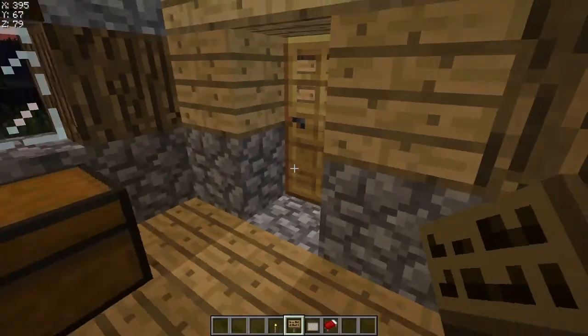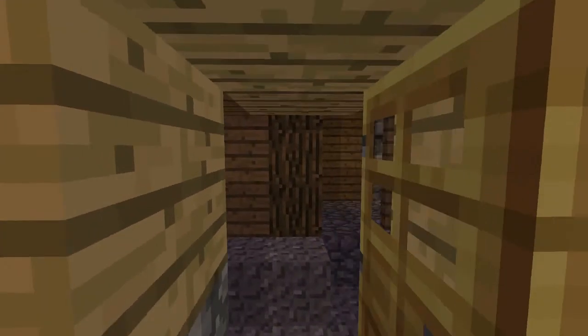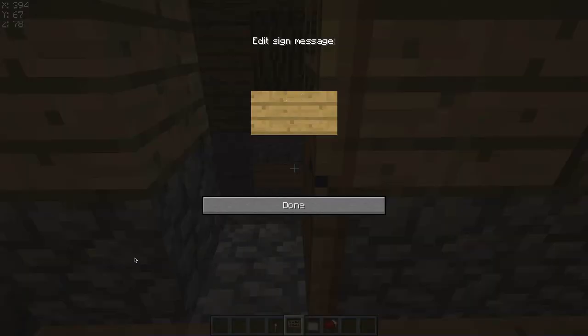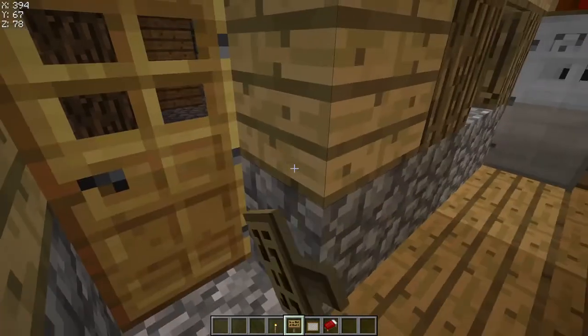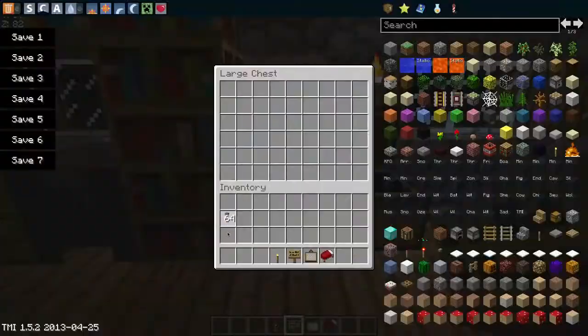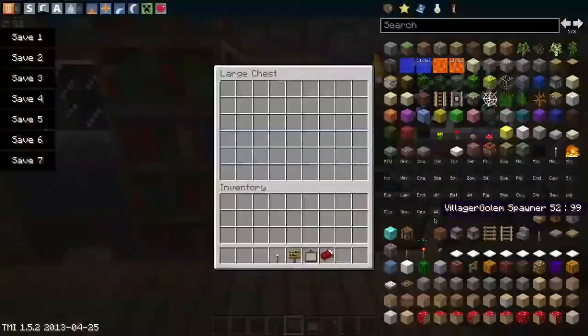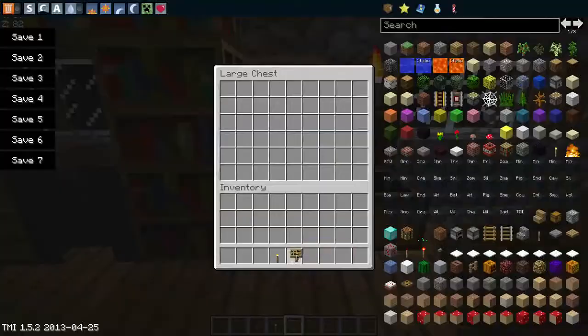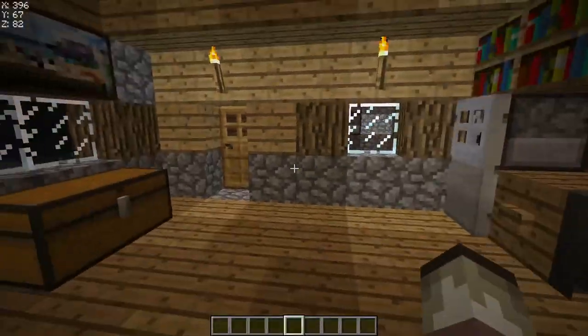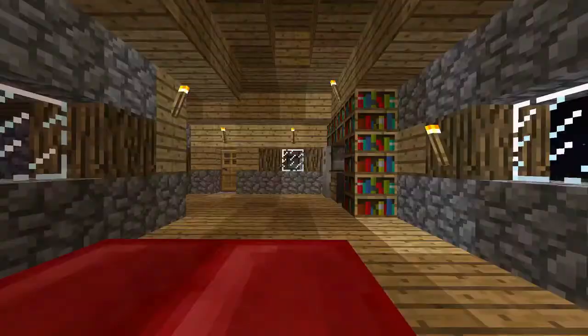Now it's officially private so no villagers can get in. They're probably going to be able to get in anyway, but I don't care — unless they're getting into my home, that's when I'll start to care. Now that I have my home situated, let's set my spawn.